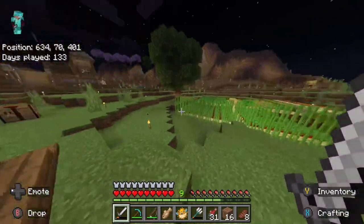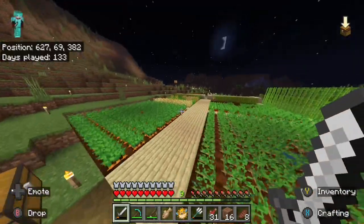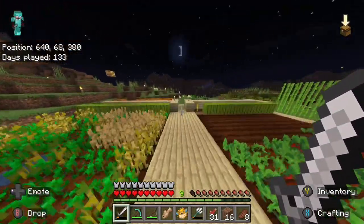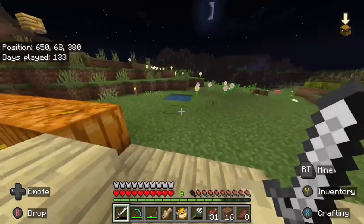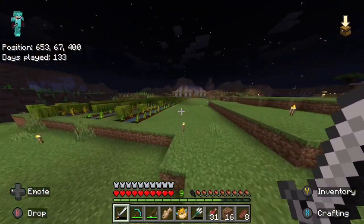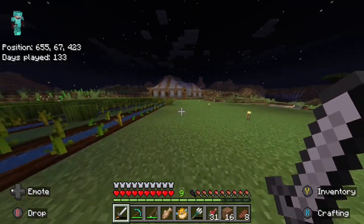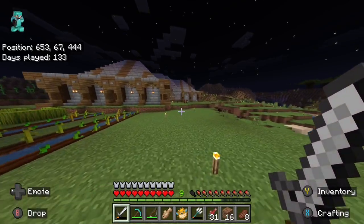My farm — you know, there's a bunch of potatoes. There's like one chunk of crops for each thing, except for pumpkins and watermelons. And then there's a couple chunks for watermelons, obviously. Watermelons are awesome, and they're good for trading with villagers.